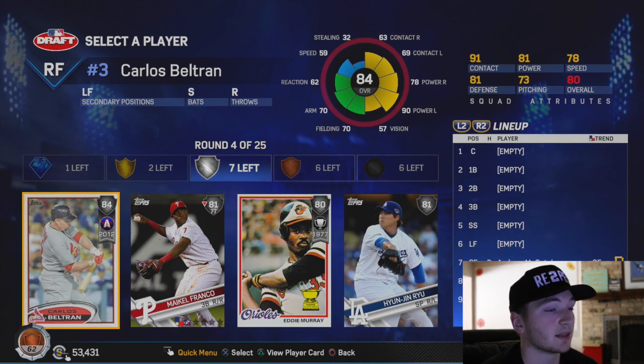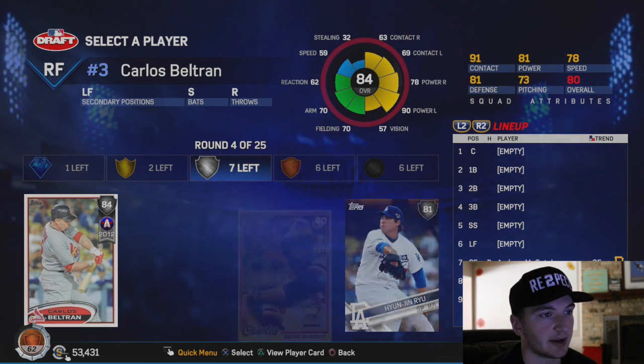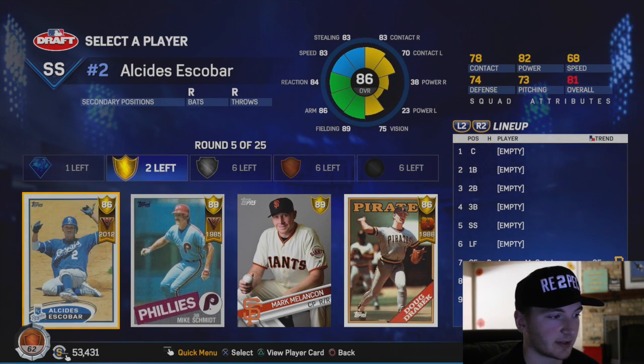Looks like we got - I love this Beltran card. It's a really nice Eddie Murray card too, but I think I'm going to have to go with the Beltran card. I love having switch hitters in Battle Royale specifically.